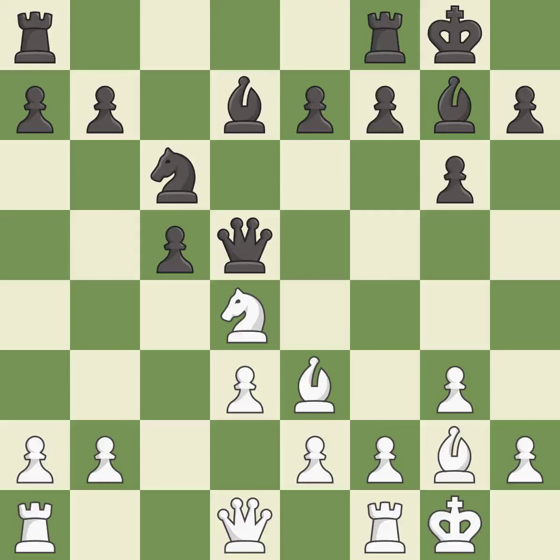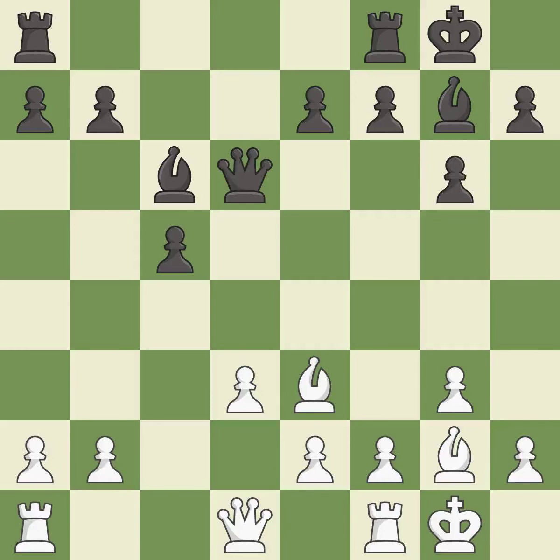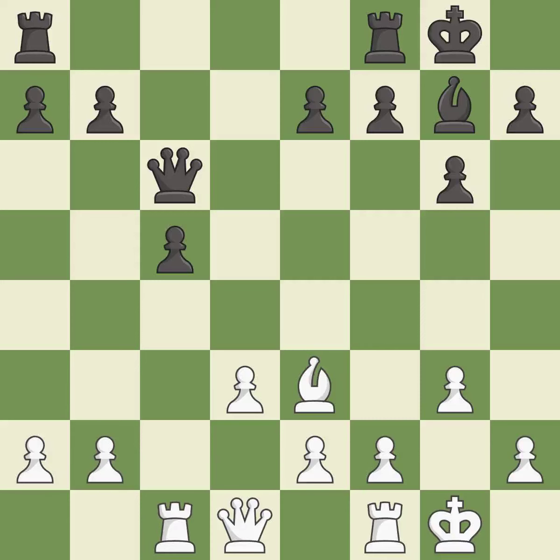This exposes an attack, threatening the queen. This moves the queen to safety. This is an equal trade, maintaining the balance in material with a good trade. After all captures, this is an equal trade. Recaptures. This activates a rook by developing it off of its starting square.